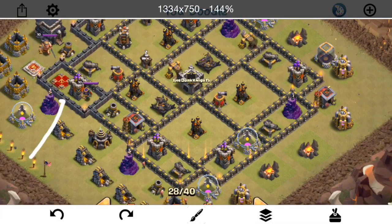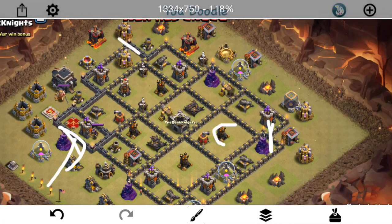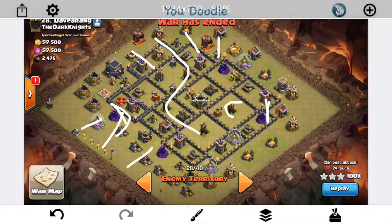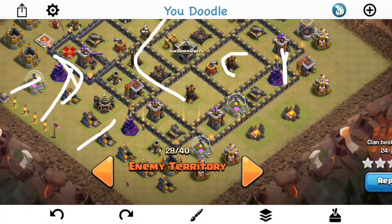He also drops his queen down to take out the two defenses around that air defense. That way he avoids the problem from the last attack — taking out just the air defense but not the air-targeting defenses around it. He gets the air defense and those defenses in the area, so that part of the base is completely out of the equation. That's how you want to do it: if you're going to take out a segment of the base, take out the defenses around it too. He still has one air defense up and a few defenses in the area, but almost all his spells and much more troop space for a strong air attack. The three remaining air defenses have a nice progression for his lava hounds to move through the base.